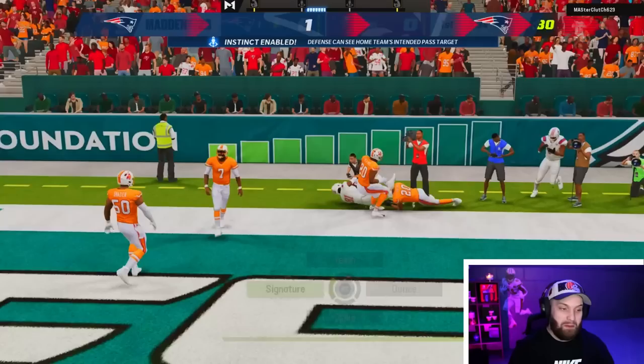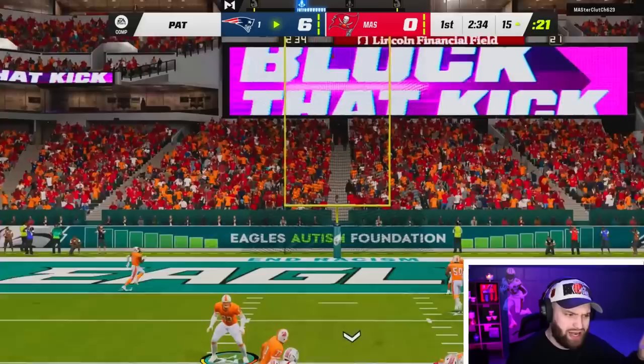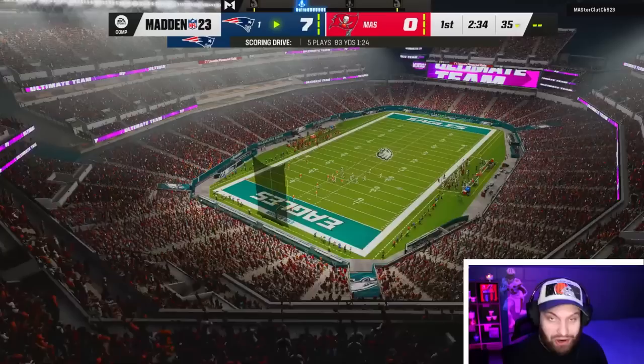Mike Williams just literally dominated that drive. I want to run different routes next drive — we're going to try it. He's kind of only running one defense, so we're going to mix it up as best we can. Mike Williams had all 80 of our yards right there — we were on the 19 yard line, so that was 83 yards and a touchdown. That's about as good as it gets.